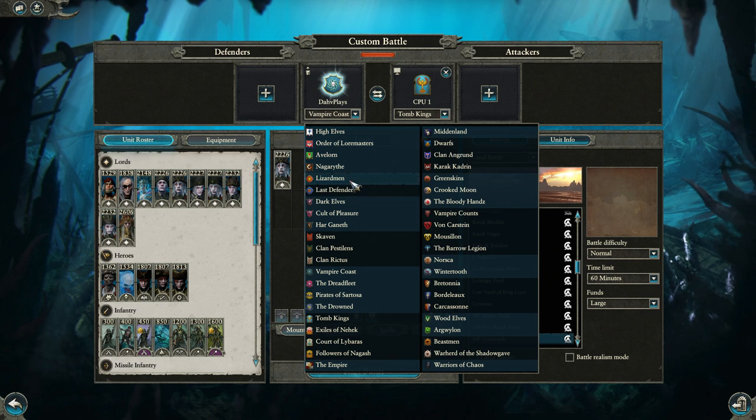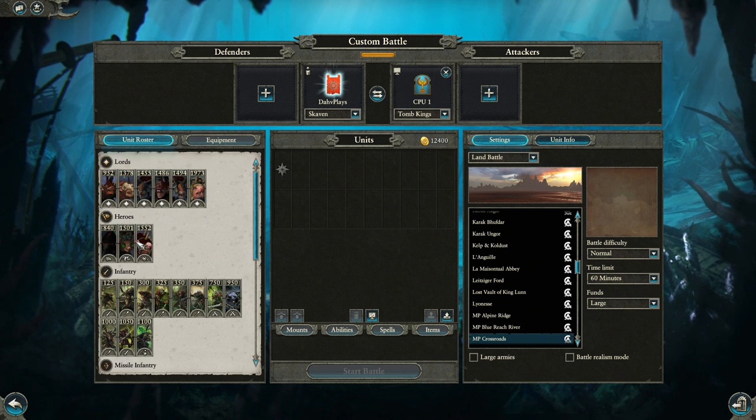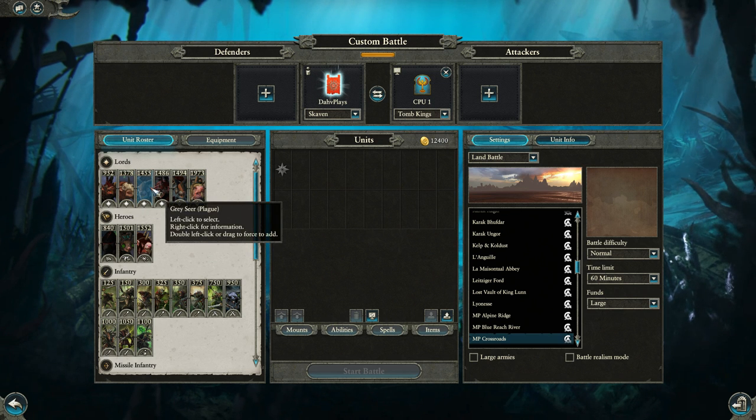So you have all the High Elves here, Lizardmen, Dark Elves, Skaven, and so on. But yeah, we were going to take a look at the Skaven — it's an interesting matchup and obviously it's pretty early days, so this is very much just theory crafting. I would imagine in this particular matchup the Bell would be useful, but I would worry about it being such a big target.